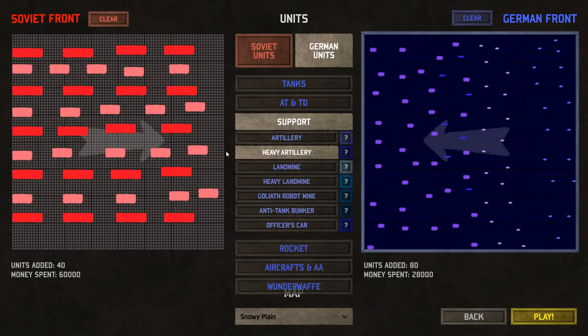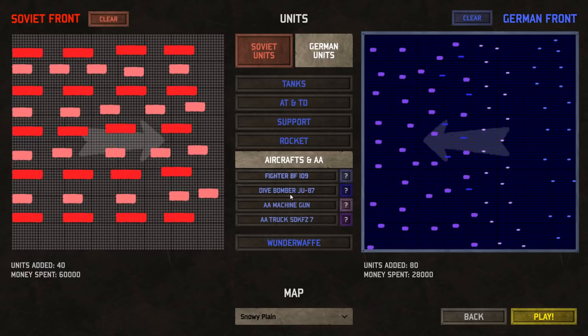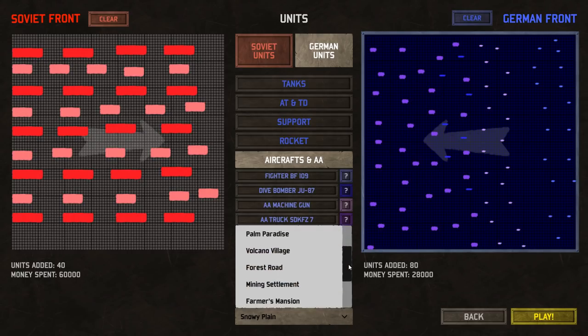Let's get this set up. We've got 20 dive bombers and 20 fighters. And then I have a spaced-out mess of anti-air cannons — or anti-air machine guns, I should say — and the AA trucks. Then we're going to have some heavy artillery and some regular artillery as well, and we're going to see how that does. The money spent here is much less than the plane side, but I kind of feel like the Germans are going to do very well here, because the artillery should put down a lot of firepower into these airfields.